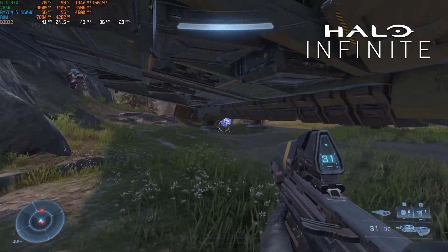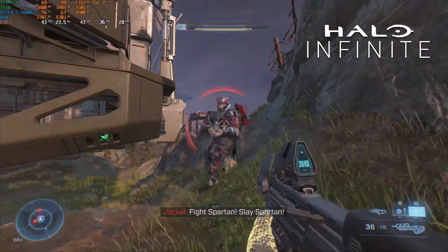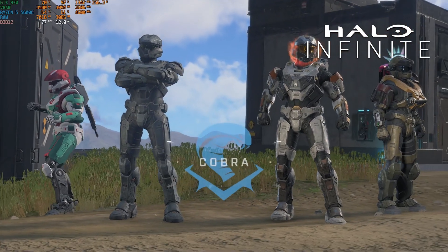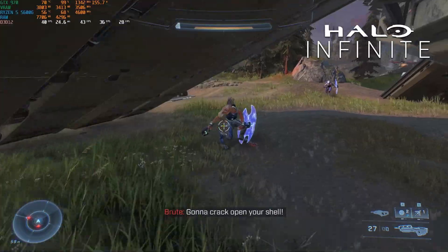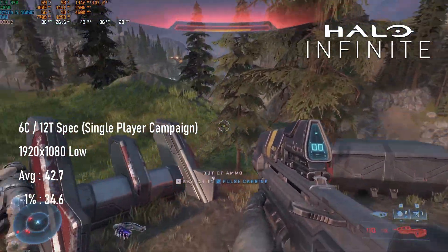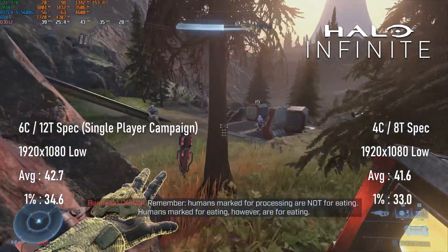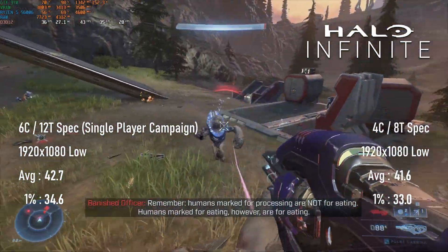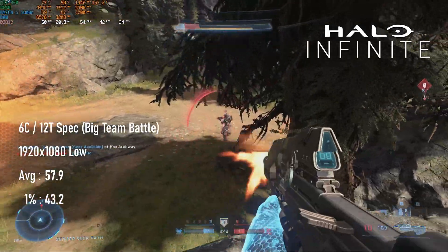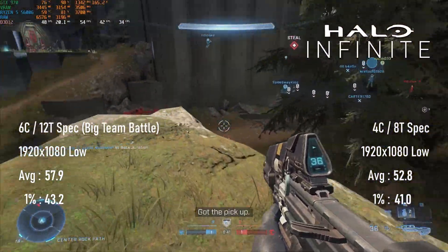Halo Infinite is a stubbornly next-gen title, so 2014 GPUs like this one are going to struggle a bit. I tested in two scenarios: single-player in an open-world section and a large-scale multiplayer battle. When I first tried the game on my personal rig with a 5600X and RTX 3070, I noticed the frame rate dropped massively on entering the open world. Sure enough, at 1080 low the GTX 970 could only manage 42 FPS on average — not unplayable for single-player, but 60 FPS purists will want to use resolution scaling. Things aren't quite so heavy in multiplayer, where my testing saw averages of 58 FPS with all cores enabled and overclocked. The quad-core setup was noticeably slower in multiplayer, only just edging over 50 FPS.